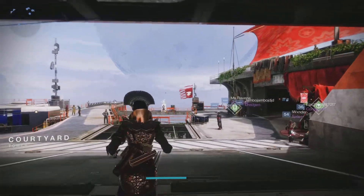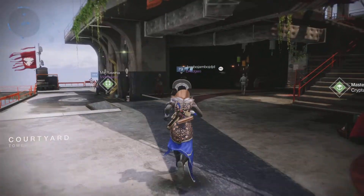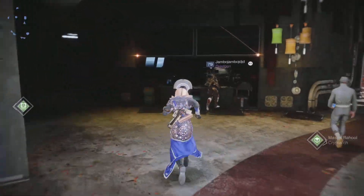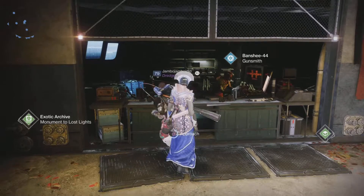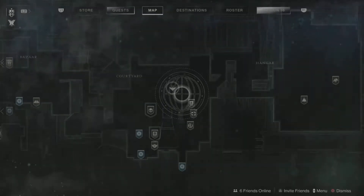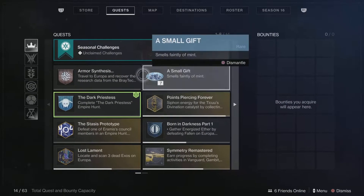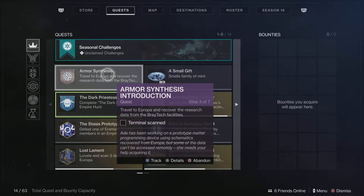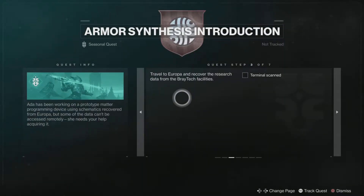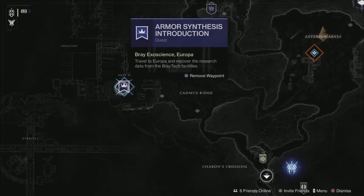Hello guys, PJ here and this is an idiot's guide to transmog in Destiny 2. We do need an idiot's guide because everything is over-complicated. First off, let's go to Banshee-44 and get the armor synthesis quest — you can't just transmog, you've got to do a quest to actually get this started. Click on the armor synthesis one, track it, and it will tell you to go to Braytech facility.